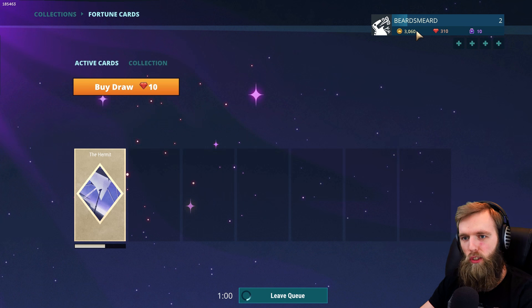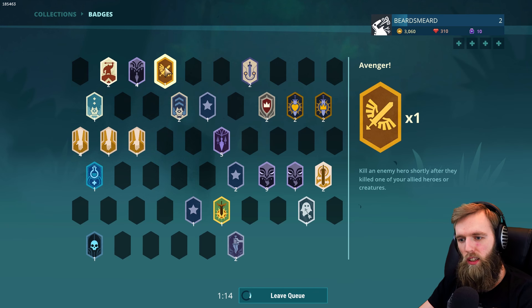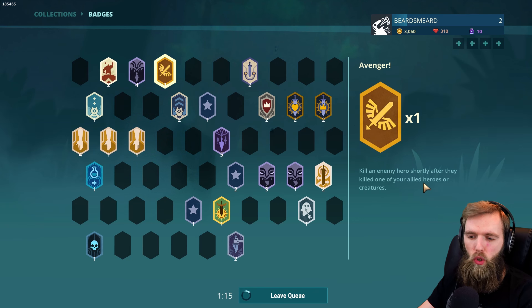I don't think you get anything for losing. Sometimes the queue can be quite long, so hopefully this one isn't too long. The badges — you get badges like this one: kill an enemy shortly after they kill one of your allied heroes or creatures. There are other things like that too. I'll see you guys inside the game.